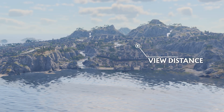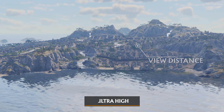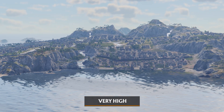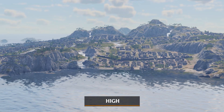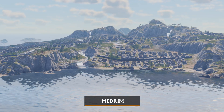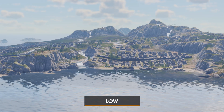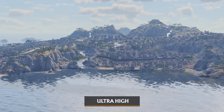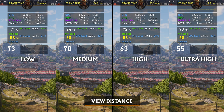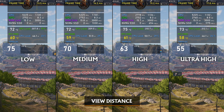Now for view distance — the most 'what does this option do?' parameter for me. It takes a huge hit on performance, while playing Anno visually you won't see the difference, as almost no one will put the camera angle the way that you see a difference in the presets. Ultra high is highly demanding, and medium is likely the best option here.